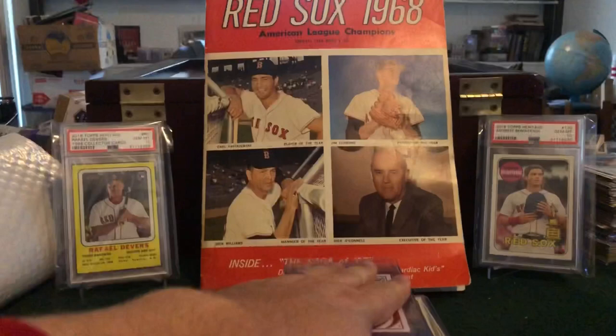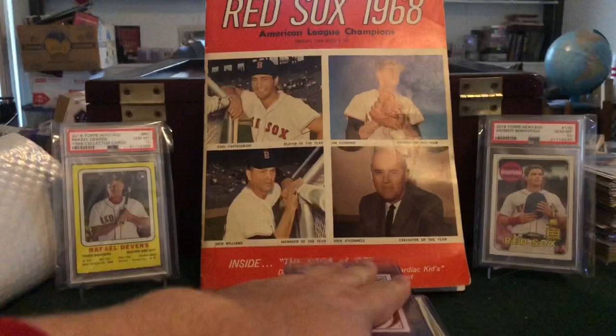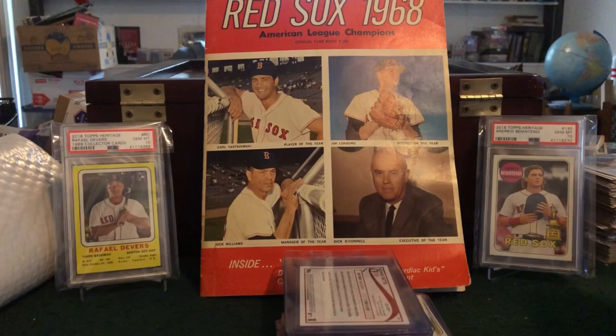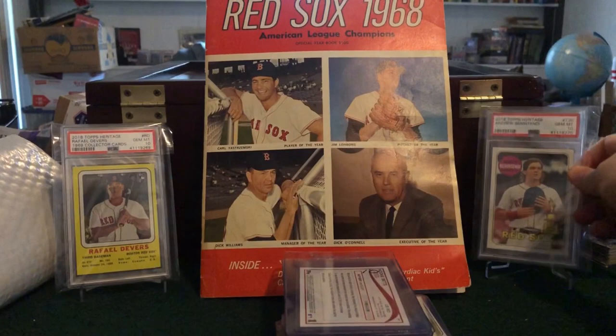All those cards are out here right in front of you. We've also got some slabs that came back — this is a Rafael Devers 2018 Topps Heritage at Gem Mint 10, and we have an Andrew Benintendi 2018 Topps Heritage, also a PSA 10, which I featured in one of my latest PSA videos. These were slab candidates I had figured out in the past — I pack pulled them, checked the centering, made sure everything was good, and sent them off to PSA.